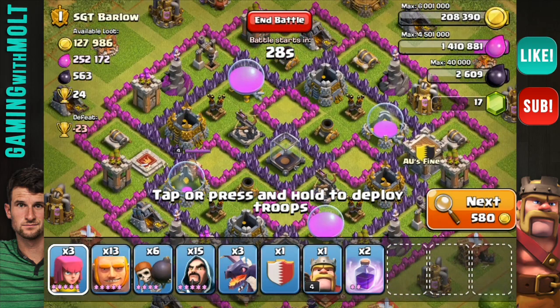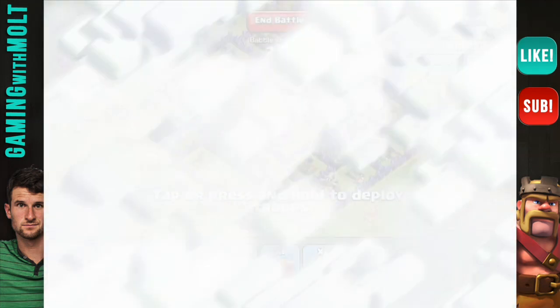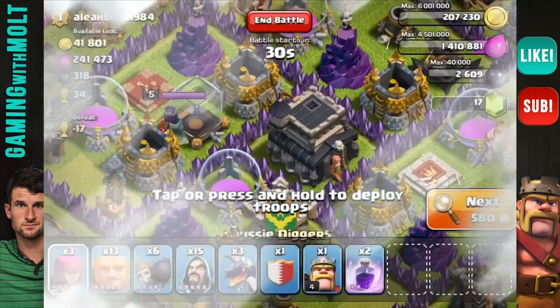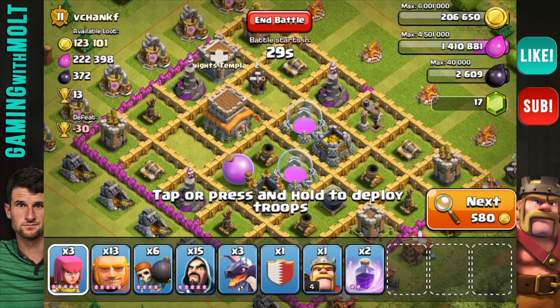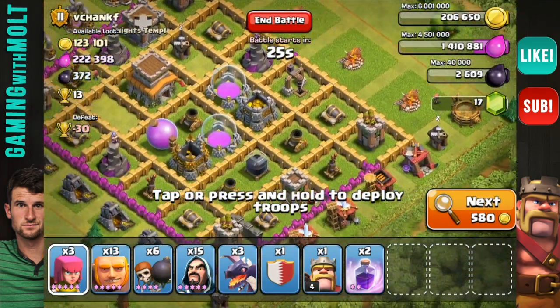We have a pretty interesting army composition: we have three dragons, we have 15 wizards, and a whole bunch of nothing else — we have a healer and our Barbarian King obviously. I'm gonna look for a base that maybe I can get a trophy on, just because I wouldn't mind having trophies.